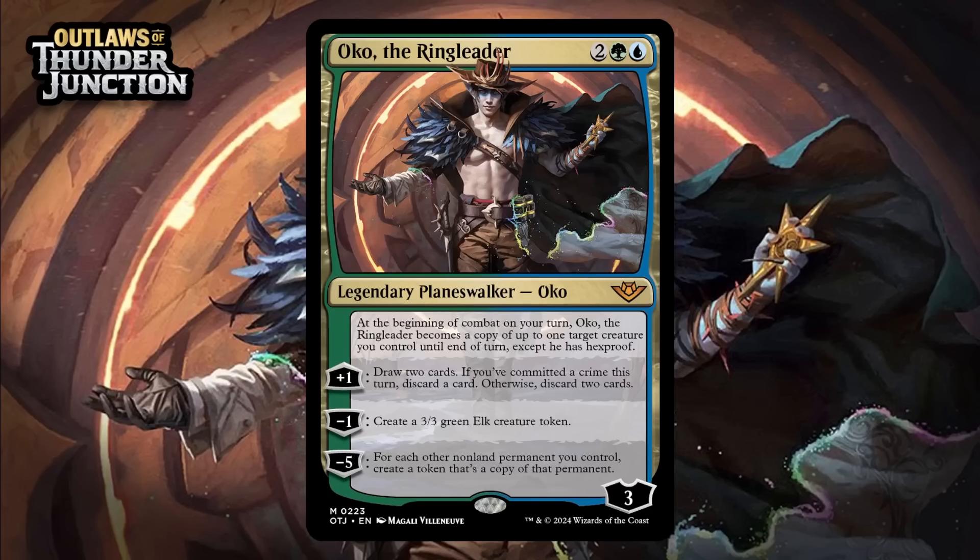Next up, it's Oko, the Ringleader, which for 2 generic, a green, and a blue is a mythic rare legendary planeswalker Oko. It starts at 3 loyalty. At the beginning of combat on your turn, Oko becomes a copy of up to 1 target creature you control until end of turn, except he has hexproof. He's got a +1 that draws you 2 cards — if you've committed a crime this turn, you discard a card; otherwise you discard 2. He's got a -1 that makes a 3/3 elk token. And he's got a -5 that says for each other non-land permanent you control, create a token that's a copy of that permanent. Oko's a bomb. His abilities are all great — his ability to become a hexproof creature means he can help you pressure your opponent in a way most planeswalkers just can't. His +1 is faithless looting at worst, and that's a powerful effect. His -1 can make a body to protect him if you're behind, and his -5 is likely to win you the game in many situations. Oko's great on virtually any board state — he's going to generate real value even if he dies right away, and if he sticks around for more than a turn, the game's probably over. Giving him an A+.